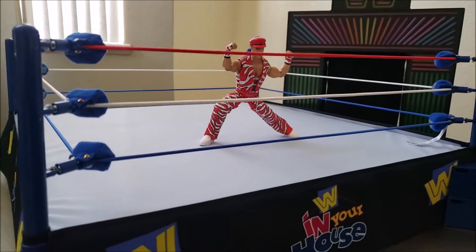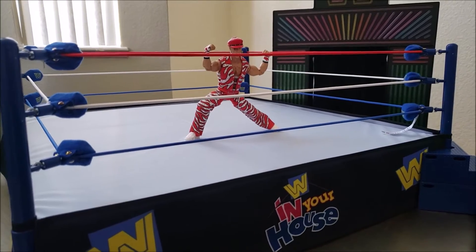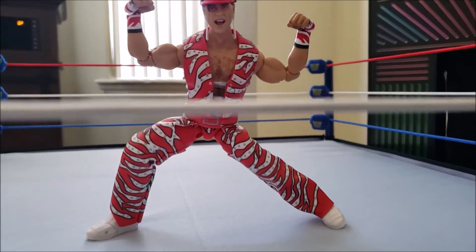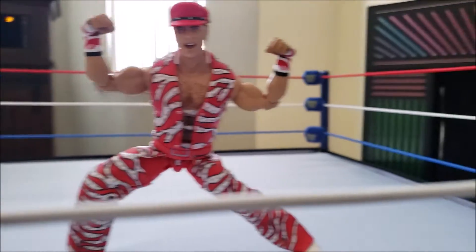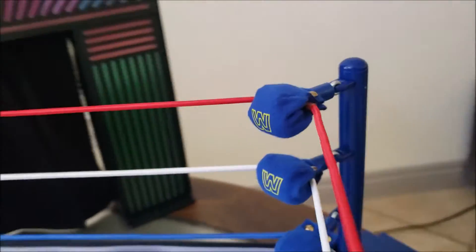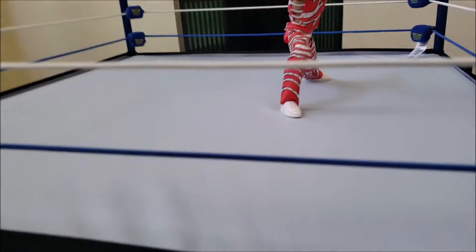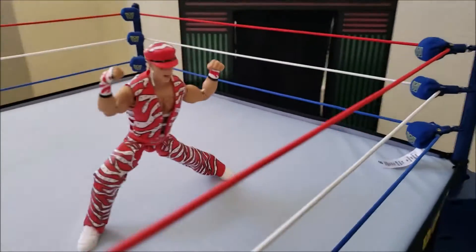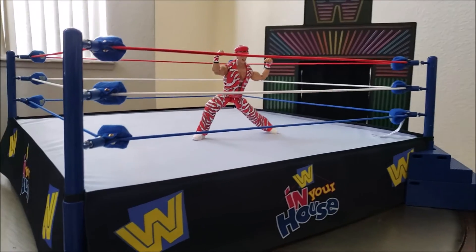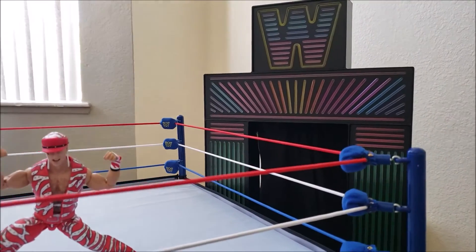I'm just worried about it getting dirty. I don't know — I'm gonna have this on display, so I hope it doesn't get all kinds of dust on it. But it looks really good — this is a sweet-looking wrestling arena ring. It did come with a background of fans and stuff that you could put on there. There's Shawn Michaels, Heartbreak Kid. You got your turnbuckles, got the red, white and blue ring ropes. It looks really good, I really like it.